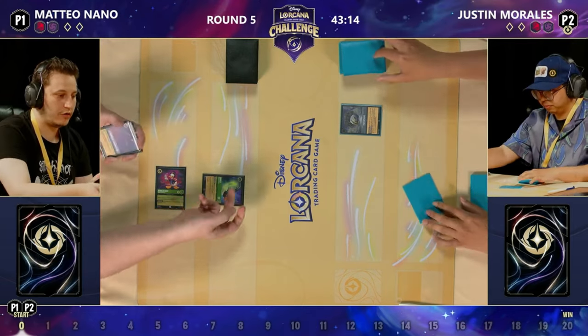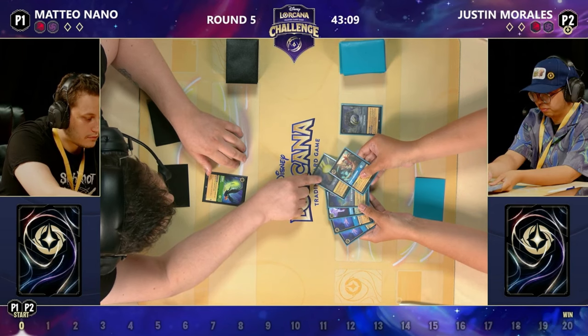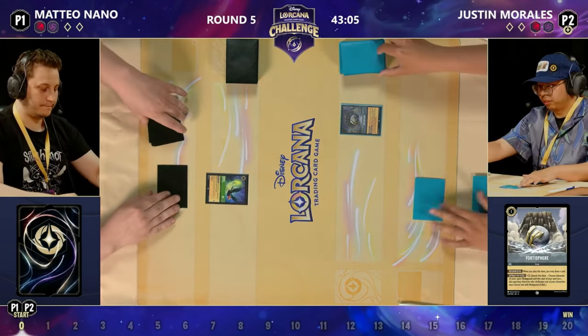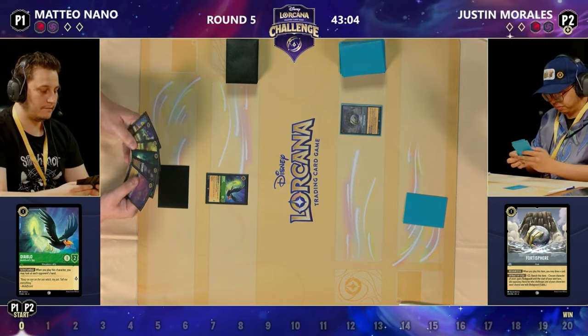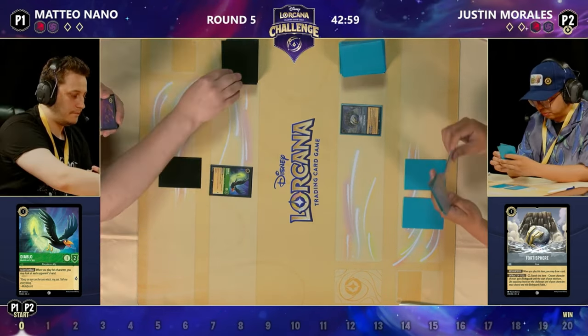What are these items going to synergize with? They're going to synergize with Tamatoa. As we see Mateo inking a Donald Duck to play a Diablo — of course, it's largely played to shift into the free cost that draws you lots of cards, but it's got a really cheeky little ability that lets you look at your opponent's hand.